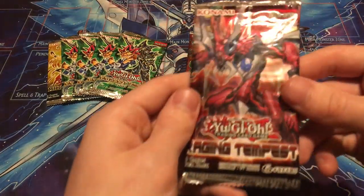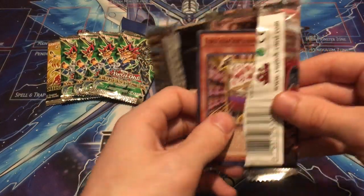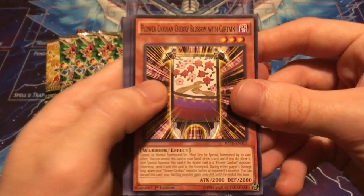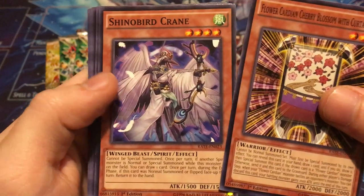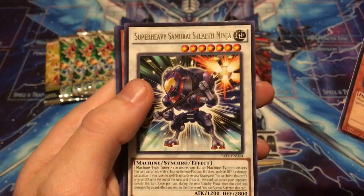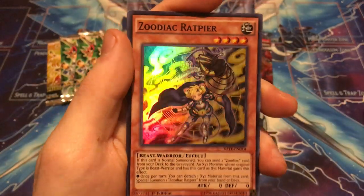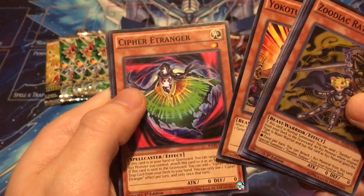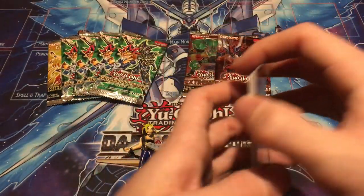Let's start with Raging Tempest. Zodiac cards are in here — this is the guaranteed holos, so you get one holo per pack. Hopefully we can hit an Ultra or Secret Rare. So: Flower Cardian Cherry Blossom with Curtain, Shino Bird Crane, Zodiac Signed — so we got a Zodiac — Mechanical Arc Fiend, Super Heavy Samurai Stealth Ninja, and Zodiac Wrap. That's a pretty cool one, definitely used back when that deck was played. Yoko Tuner, Cypher, E-Tranger, and Metronome. I think I have a friend that actually collects these, so maybe I'll set that aside for him.